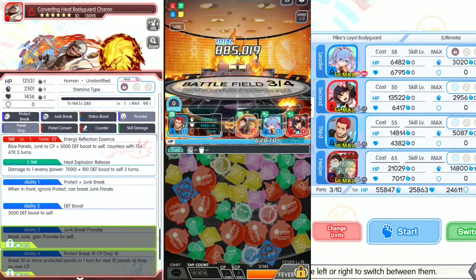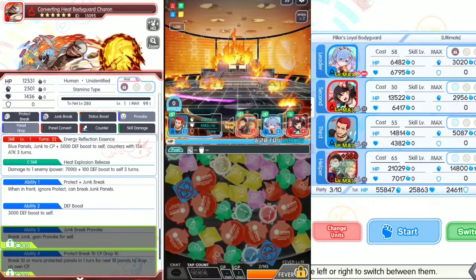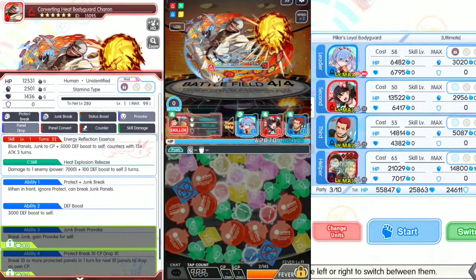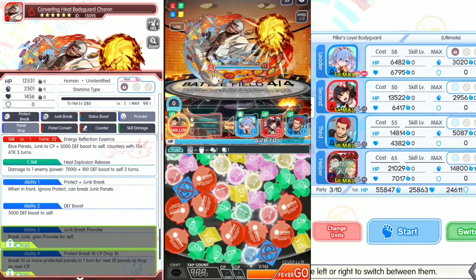Next is the boss battlefield. Boost Green/Yellow Panels drop rate 1 turn; next turn when HP is more than 50%, absorb Green/Yellow Panels for a powerful attack. Let's go for the skill.